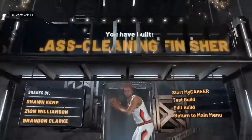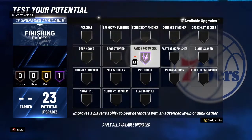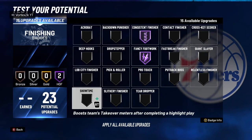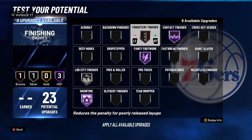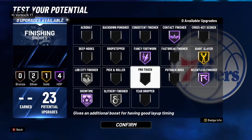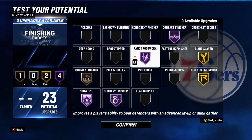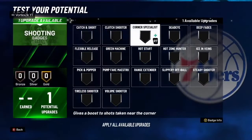Now I'm going to show the badges for this build since most people probably care about rep. For finishing you obviously go hall of fame: fancy footwork, hall of fame posterizer, contact finisher. If you're playing threes, hall of fame showtime is really good — it boosts your takeover after highlight plays like dunks. Also silver lob city finisher, relentless finisher, giant slayer is pretty good. Make them all gold if you can.